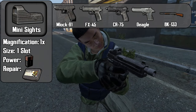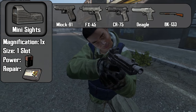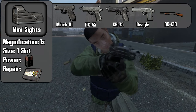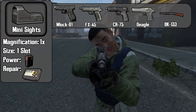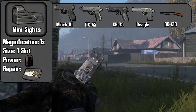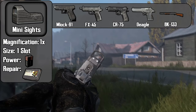Starting off, we have the mini sights, compatible with the M-LOK, FX45, CR75, Deagle, and the BK-133 shotgun. The mini sight is a 1x sight and only takes one slot of inventory space. The red dot is powered by a 9-volt battery, and the sight can be repaired with an electronic repair kit.